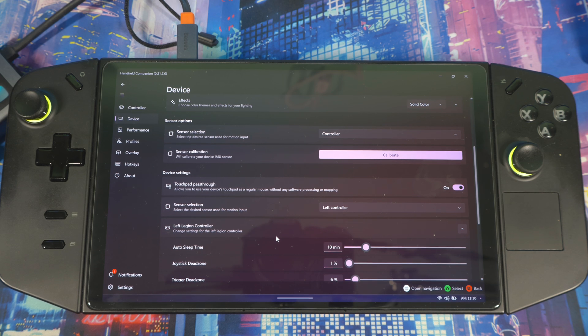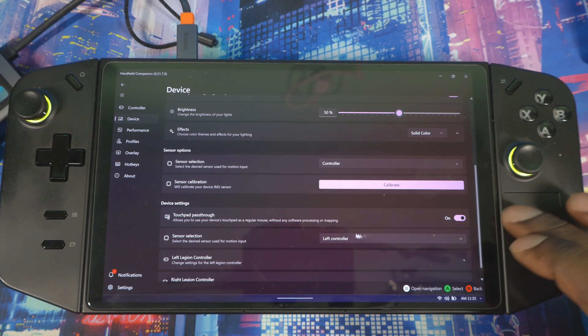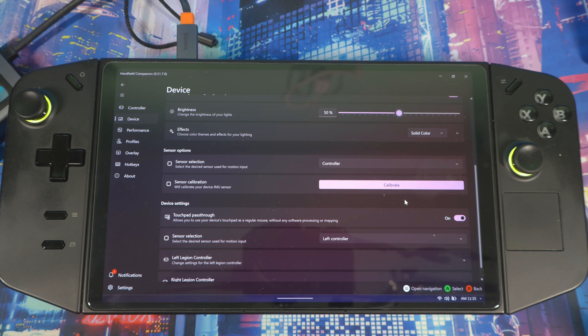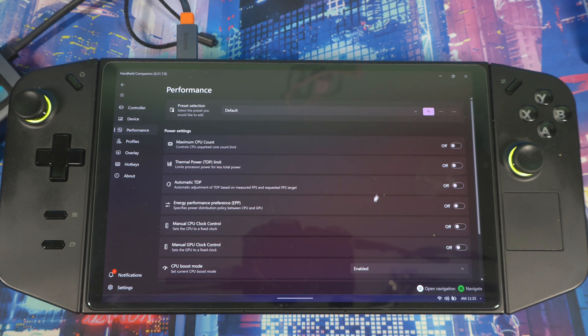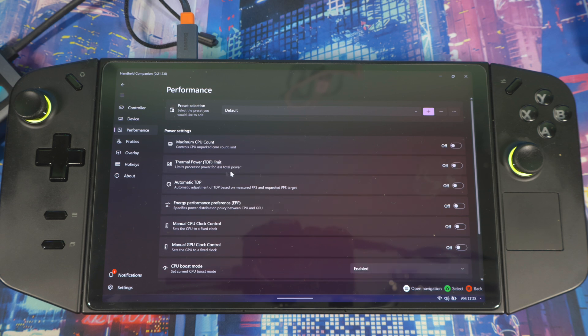Do the same thing for the right stick to set up gyro. It works fine — I've seen a lot of people using it online and I tested it myself. I'm not really a gyro person but it does work. Also, this touchpad right here: if you download the software and your touchpad isn't working, come in here and enable it and it will be up and running. I had the same trouble when I first downloaded it.